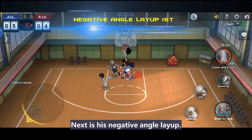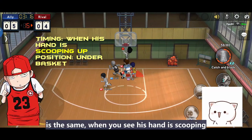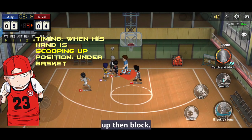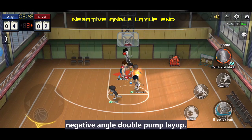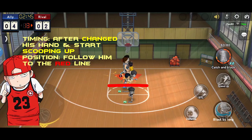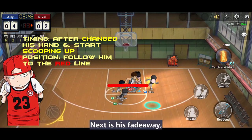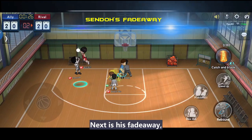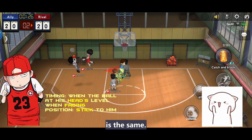Next is his negative anchor layup. The first layup blocking point is the same — when you see his hand scooping up, then block. We need to pay more attention to his negative anchor double pump layup. We must follow him to the red line shown in the video and wait for him to change hands and scoop up again, then block. Next is Zento's fade away — stick to him as close as possible.